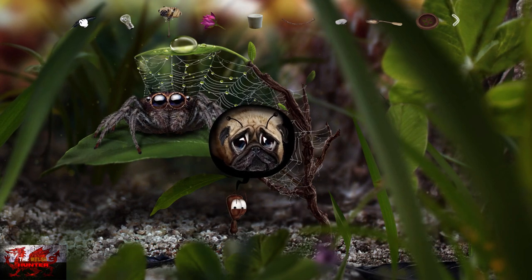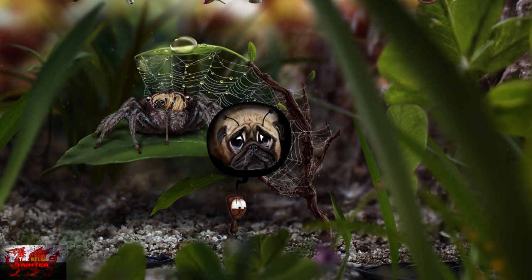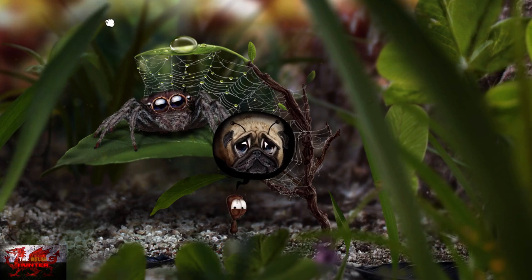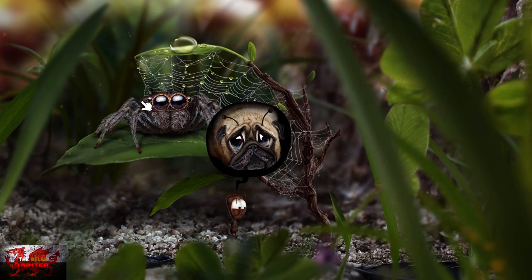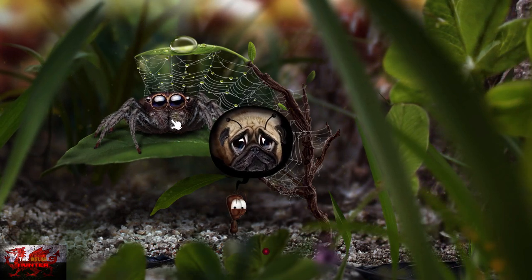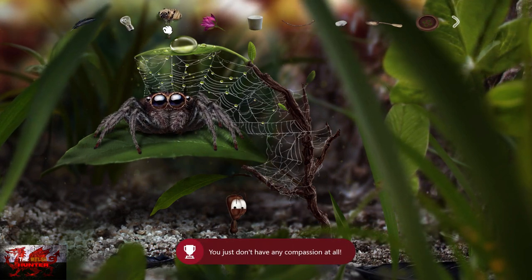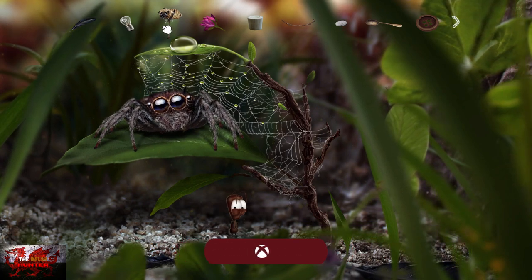We're grabbing another achievement — grab your little puppy dog and just attempt to feed him to the spider. Again, another five times. He's going to look super sad, but we think — alright, we've got our achievement now. We won't feed you to the scary spider. When we are done and have the achievement, grab the puppy dog and put it on the small leaf to the right of the big leaf with the water on it.